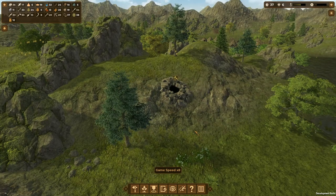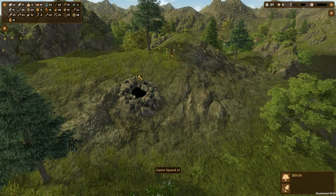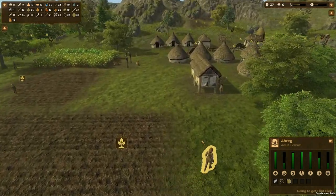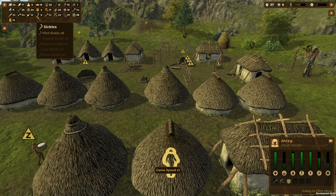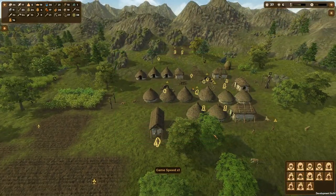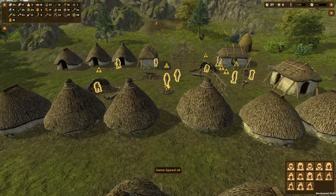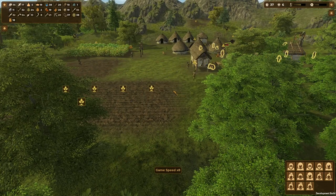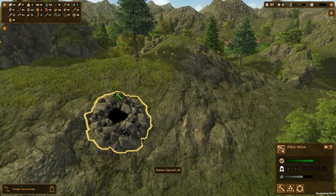I'd like more mining to be getting done - not many people coming here to mine. Can I make you mine? It said green meaning you're going to go and do it. Maybe she needs to go and get a pick first. How many picks have I actually got? 21 picks. Let's just see how many people actually go and do the mining. I think you can only assign three people to it at once.